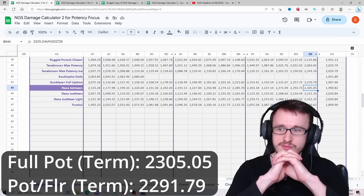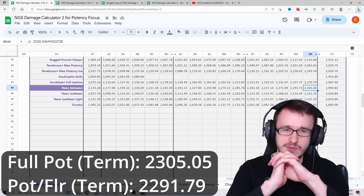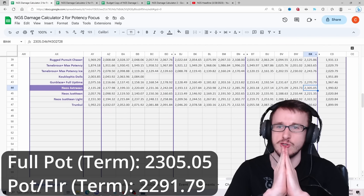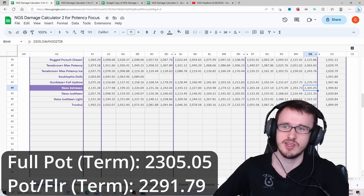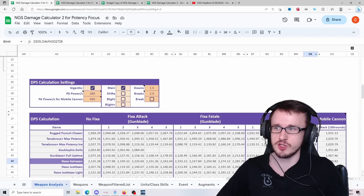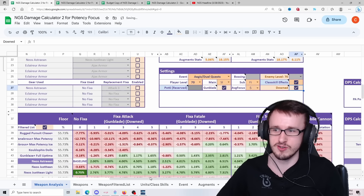So for urgent quests and enemies outside on the open world — level 70 or lower based on combat zones — the full pot build actually wins more than the floor build. And of course, it's going to be even more so if the enemy is downed — an even bigger difference because you're getting more crit rates.